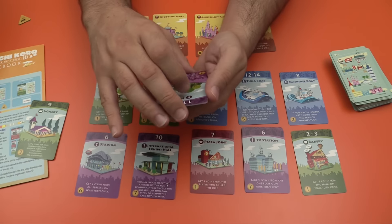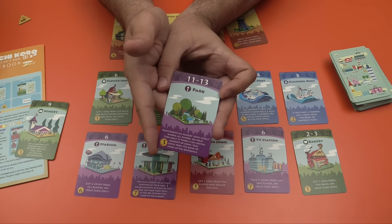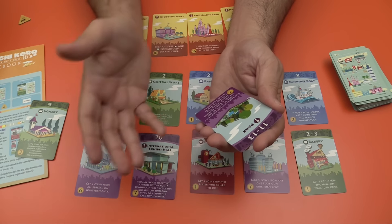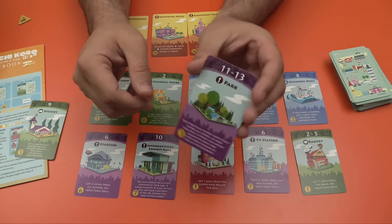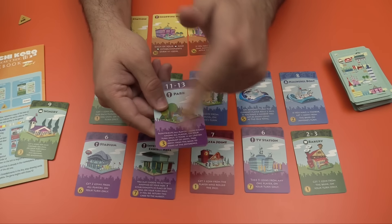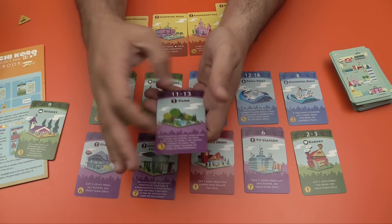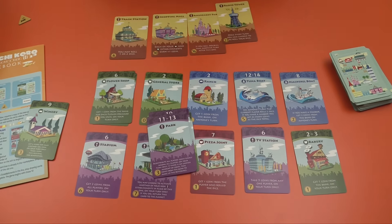The park card is also big and splashy, though I'm not sure I'm a big fan of it. This one says redistribute all players' coins evenly among all players on your turn only. If there's an uneven amount, you take coins from the bank to make up the difference. So this basically gives everybody around the table the same amount of money — really strong, maybe a little too nasty. But that's the theme: big, splashy, powerful cards make up Millionaire's Row.